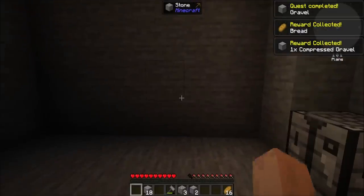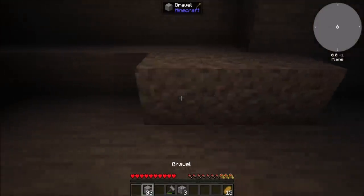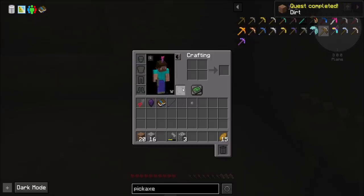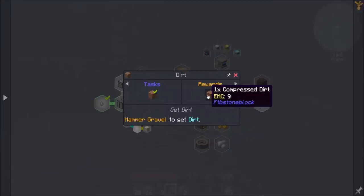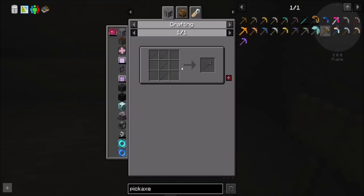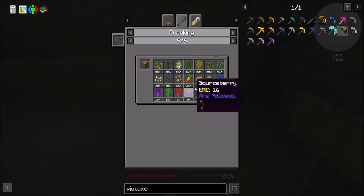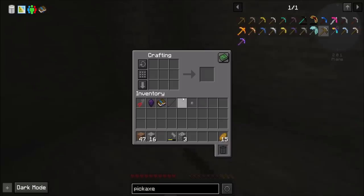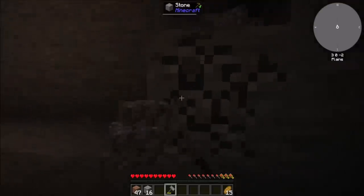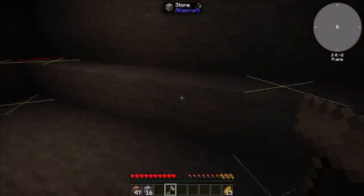I got bread - I will absolutely take bread as a random reward, because with all the mining I'm doing. All right, dirt - dirt is good. I'm probably going to stop there because I want to get the saplings. So to get that we're going to need to hit dirt with a stone crook. I'm purposely not vein mining my world just yet for stone, because I don't want to make a big hole in the wall - darkness is going to be a thing pretty soon.